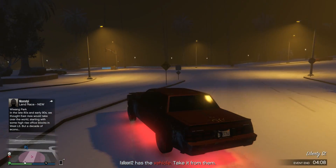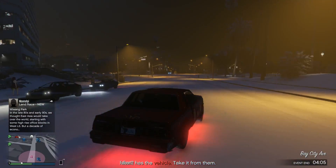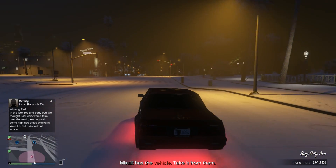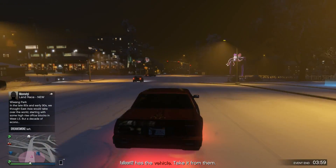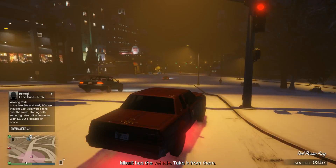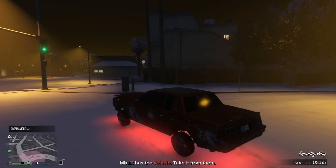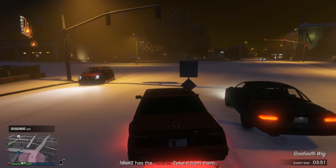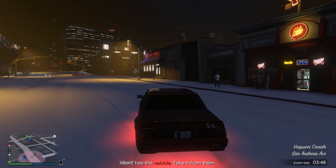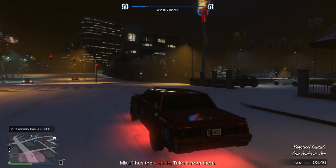There are six cars you can customize: the Willard Faction, the Declassé Moonbeam, the Vapid Voodoo — I'm going from memory, so I might have some of these wrong. The cars themselves are pretty cheap to buy.